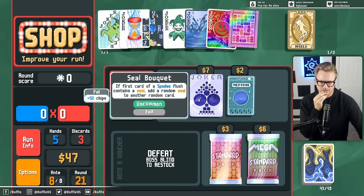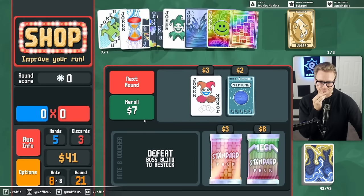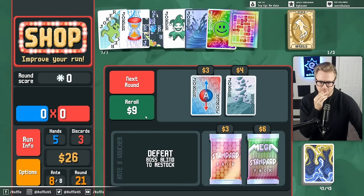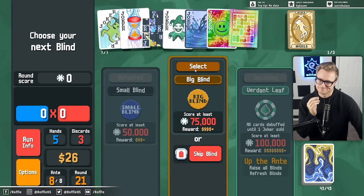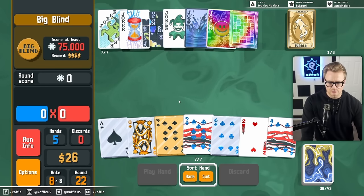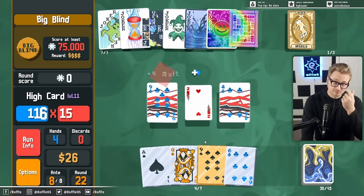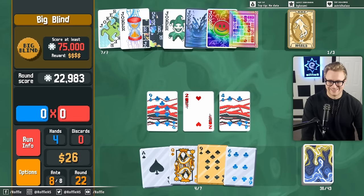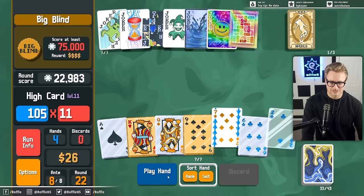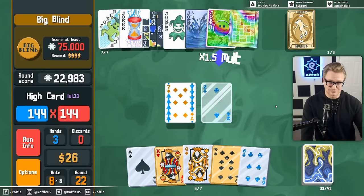What's this? Seal Bouquet? That's the one that requires a spade flush. We're probably just selling out of the delayed gratification. I don't know that we have much endless potential with this run. Even a Vampire doesn't seem that strong at this stage — it's going to take a little bit too long to get online, and it'll just suck off our enhancements, which are the strong thing our deck is doing.